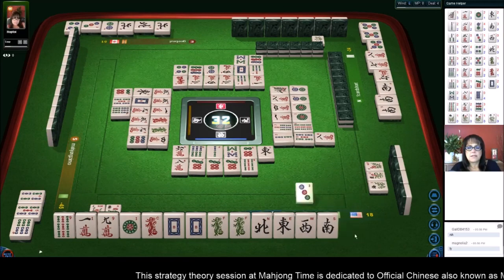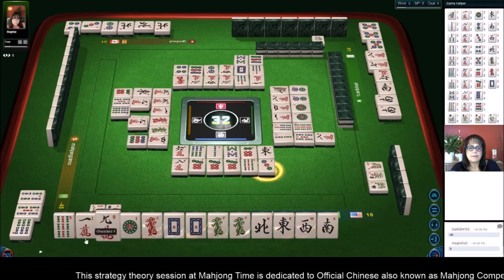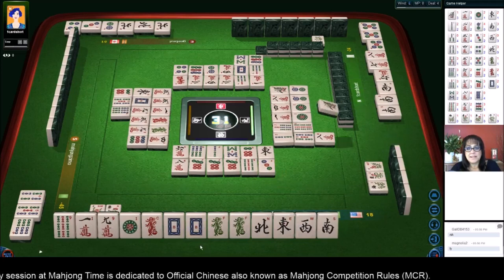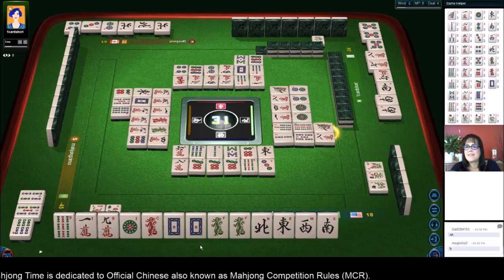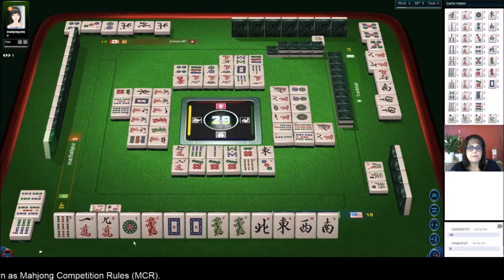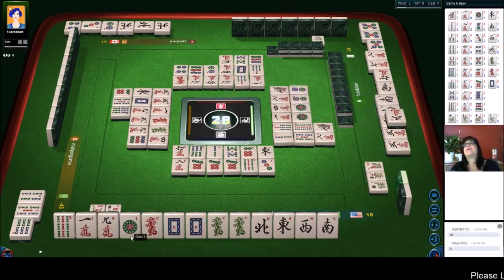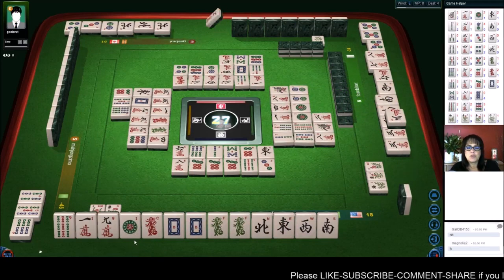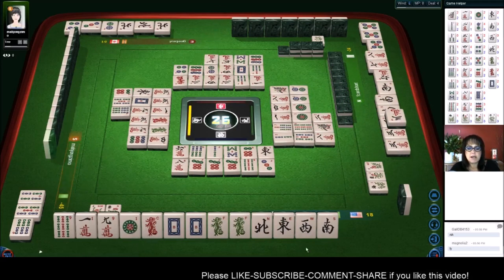Six bamboos. Three dots. This hand is still viable. There's one more nine dot bamboo - oh no, now that's the second one bam. Five five characters. Three characters - okay, come on, come on! Oh no. Two characters - oh shoot, we got skipped. Precious tiles.